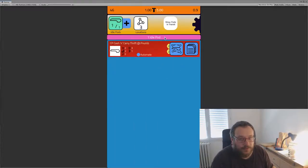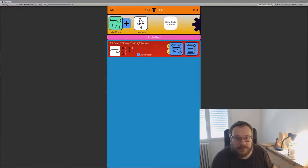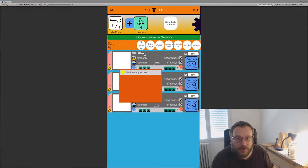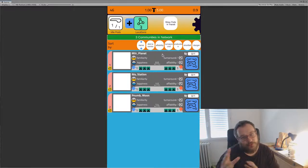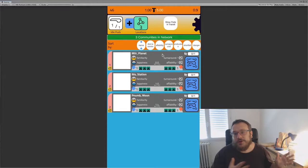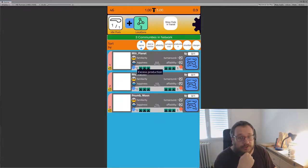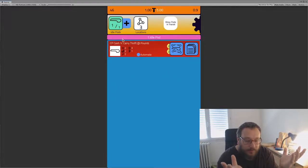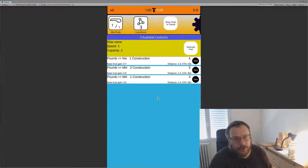You have these little pods — this one is idle at the moment, located in a place called Pnum. We can look at the places. We have a network — I've been inconsistent with what they're called: here they're called communities, in the intro I called them communes, and in the code they're mostly called locations. They are communities or communes — planets and space stations and things like that. We've got three: Mereniss and Plum, connected by your network so you can ship goods between them.